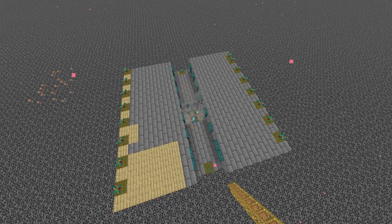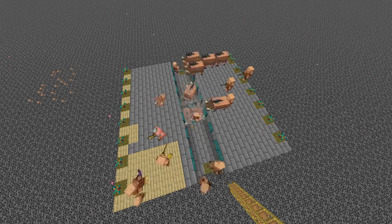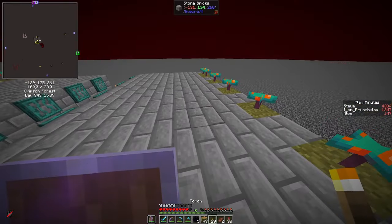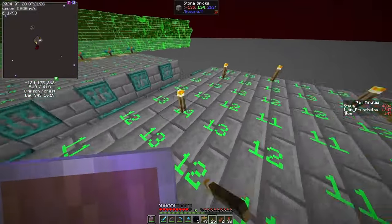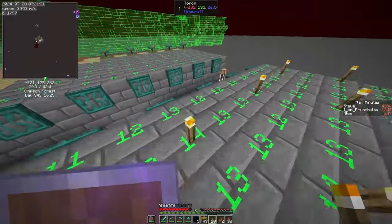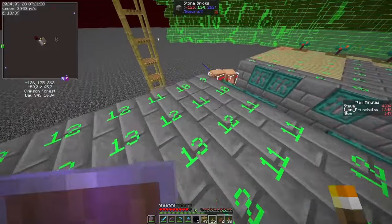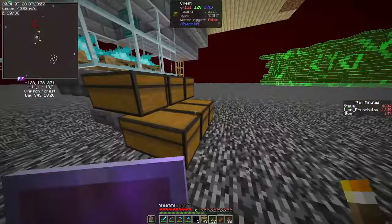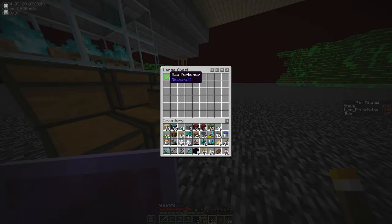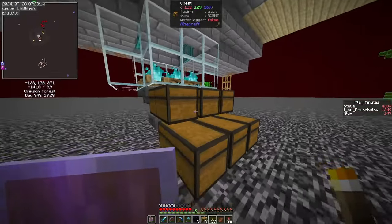You can extend this by adding more platforms around to force hoglins to the middle — it's a very cheap and efficient farm. Let's light up these platforms: we need light level 12, which requires quite a bit of torch spam. If you miss one spot it's probably not too bad, but we try to avoid getting a lot of piglins in there.